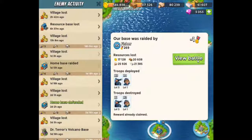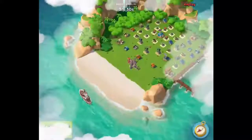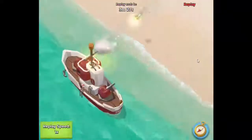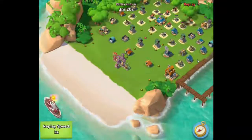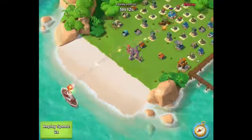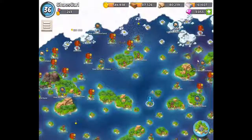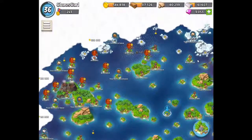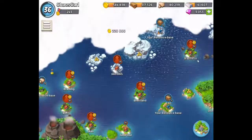This also happens when you watch a home base replay — the gunboats are also red, and so are the landing crafts. And when I press the home button, for a split second they turn blue. So that's the little graphical glitch I've noticed.